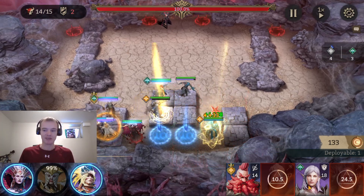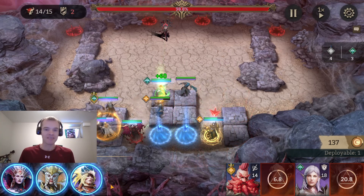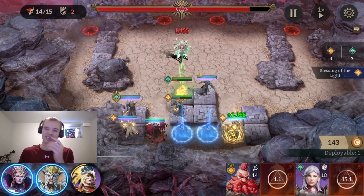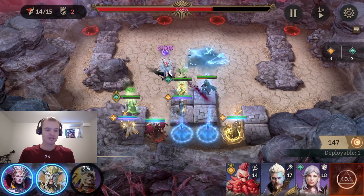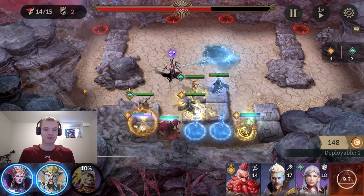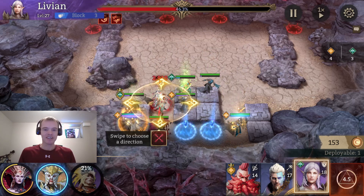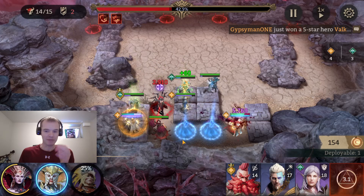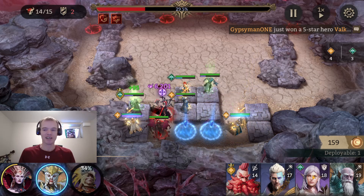Now the boss is targetable. I'm going to lay into her as hard as I can — she might cast falling stones once more, not sure. I want to show you Volca inflicting vulnerabilities from her ultimate hero ability — that's the red line from Volca — and see how the boss is just melting. If I put a defender in there it might cast stones again, but it's not necessary. Look how strong Volca is — the boss might hit her once for about 6,000. Now I bring in Shamir and look at that damage.